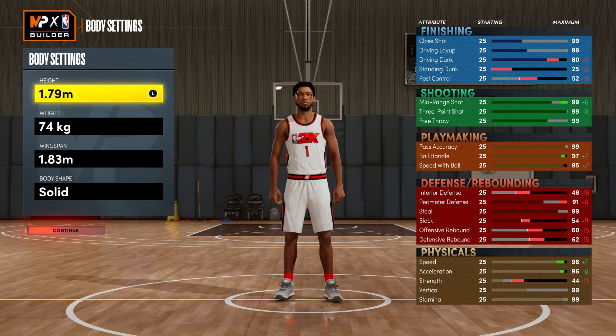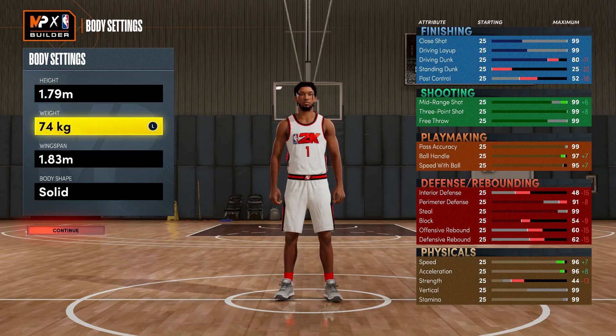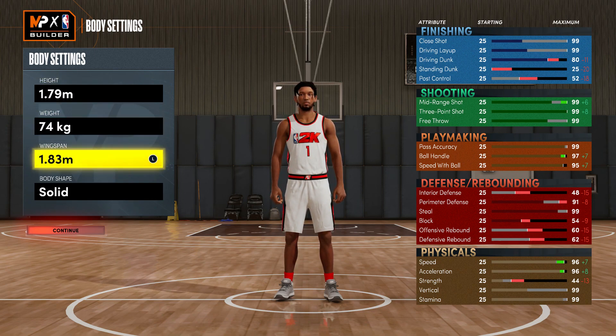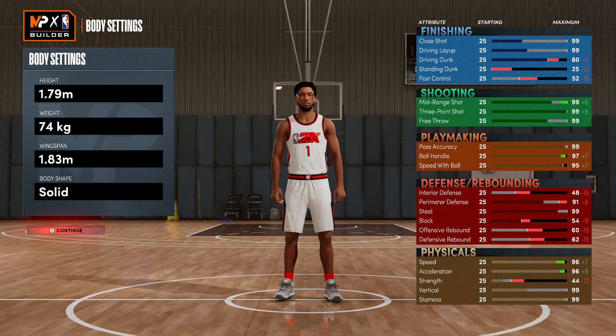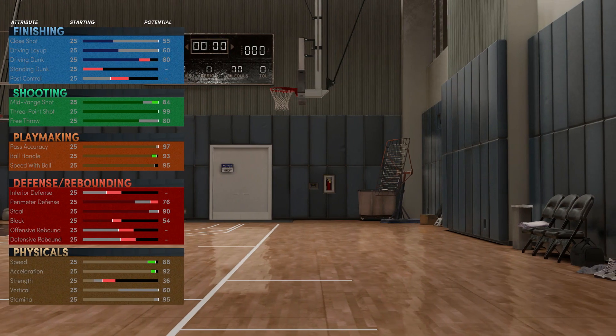For this build the height is 1.79 meters, which is about 5'11". Weight is 74 kilograms, wingspan is 1.83, body shape solid compact. A lot of comp guards want to be slight just to get the illusion they're moving faster, but you already know I like my guys a little beefy — just how I like to roll.